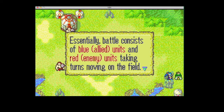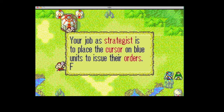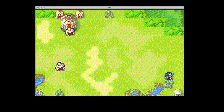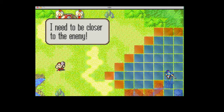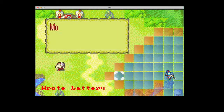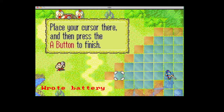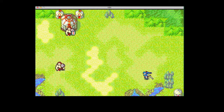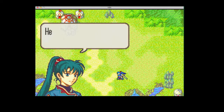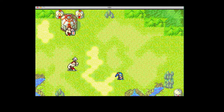So as you can see on the field there, there are 3 kinds of units. The red units are the enemies, the blue units are your allies which you control, and green which is kind of just there. You may only move in the blue boxes you see there. The red boxes show where you could have attacked if the enemy was there.